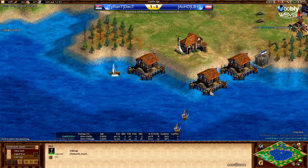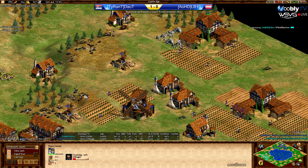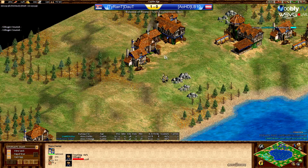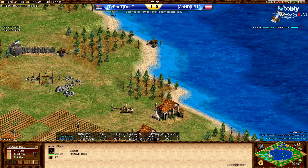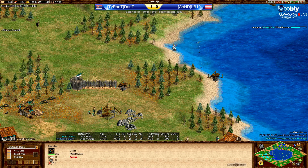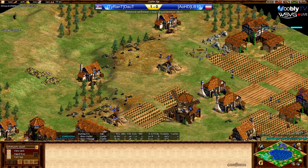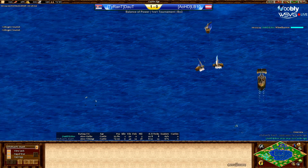I do wonder what Doubt will do now — just boom? Just boom and get to Imperial? He's not even doing the crossbow upgrade. He's just booming. Indeed, he's very chill. Doubt knows he's completely 100% safe. He's got a nice fish boom, complete control of the water, and safety on the side where his archers are. His job now is just to boom away. He's on two TCs — he could even add a third. The economy on the water is just gonna be so huge.